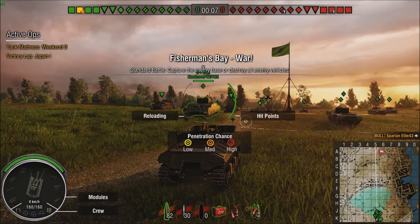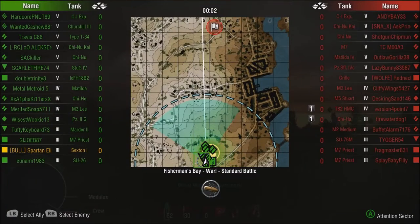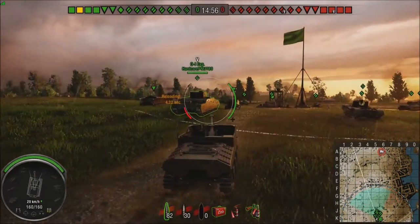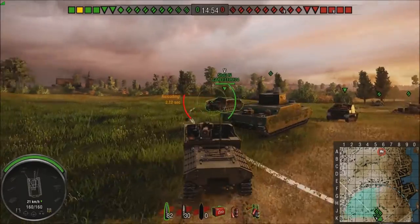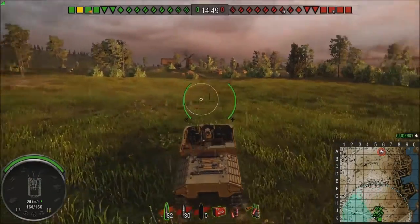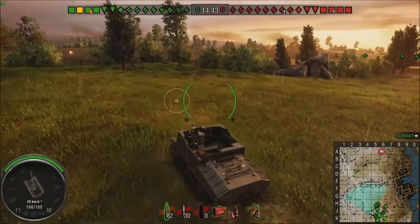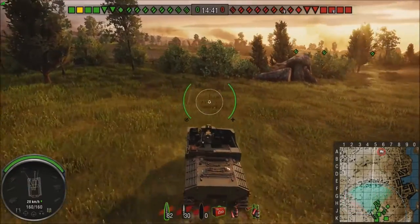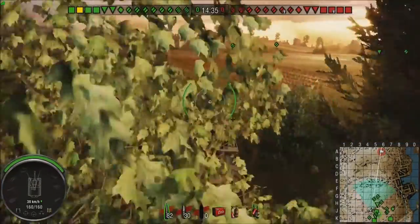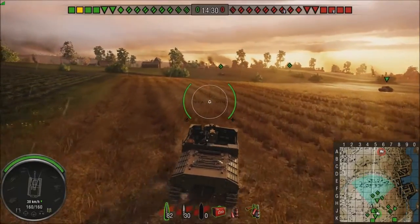The first video — I'm not going to lie — we got bottomed here, so we're going to make the most of it, which generally in a Sexton means you're going to nickel and dime people, but we're going to try. Anytime you're bottomed here, you've got to give it a shot. You're going to notice me move very far forward really early. I want to be closer than the other Arties so that my shells hit first, and I want to be closer because my shells don't go as far. These guys have cross-the-map range; I do not.